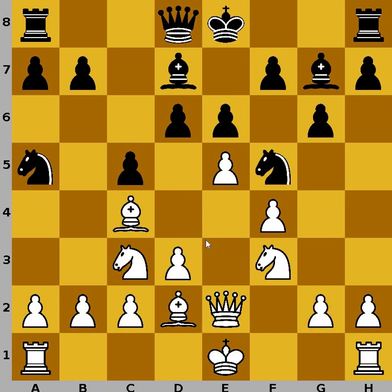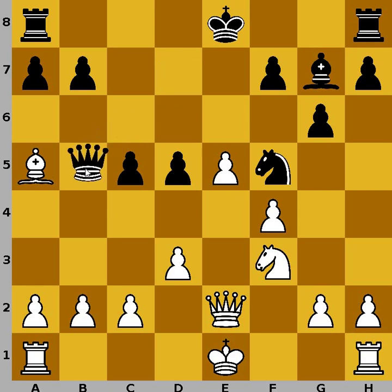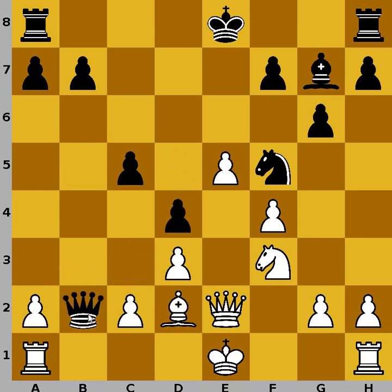So in the game, white plays bishop to b5, now black plays d5, partially closing the center, and bishop captures on d7. Queen recaptures, and now we have this knight's sacrifice on d5, e-pawn recaptures, and now of course bishop recaptures knight. So white has just gained the pawn, but not for long — queen goes to b5, attacking bishop and pawn on b2. So white plays bishop to c3, trying to defend the pawn on b2, but now black plays d4. And white bishop is forced to go to d2, and now queen captures on b2. And now material is equal.